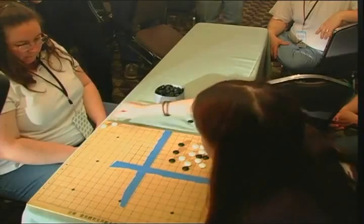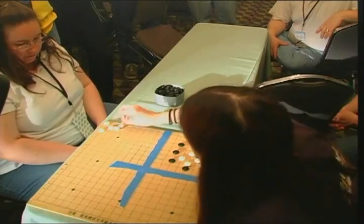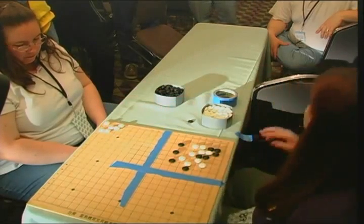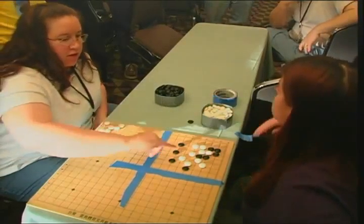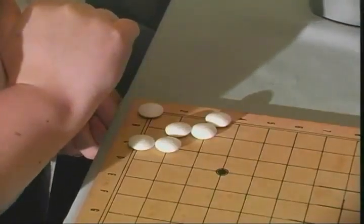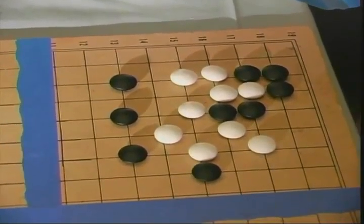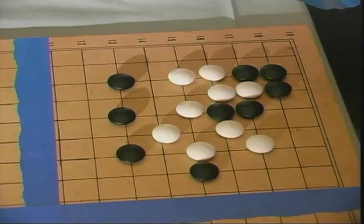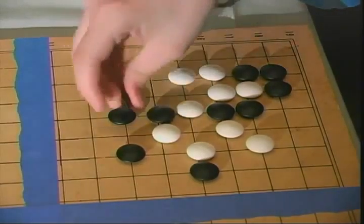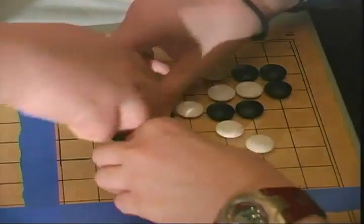The smallest living structure looks like this — can you see how it's incapturable? That's the minimum number of pieces you need to make a living group. These two spaces aren't directly linked but — what are you going to do to break up that connection? You can't, so they're effectively linked. If it were your turn you could break it up, but since it's not, that connection holds.